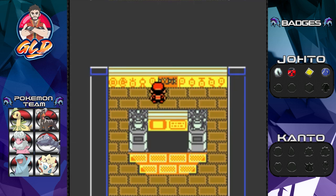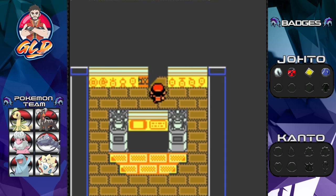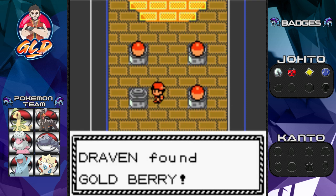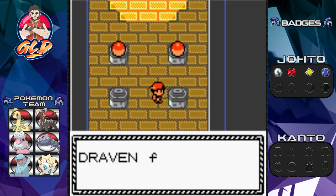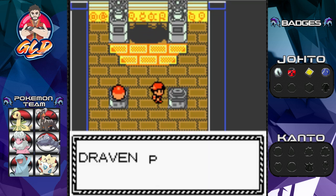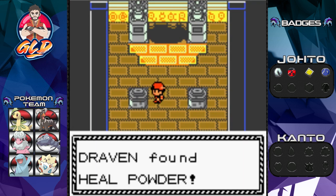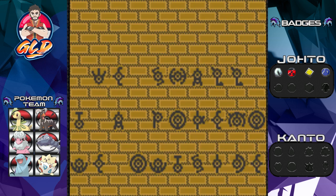Next thing you know, it opens up another room. We have four more items: a Gold Berry, and a Moonstone — a much needed Moonstone for Pokemon we could evolve. We also grab an Energy Root, a nice healing item that can heal your Pokemon though it's bitter, and a Heal Powder.